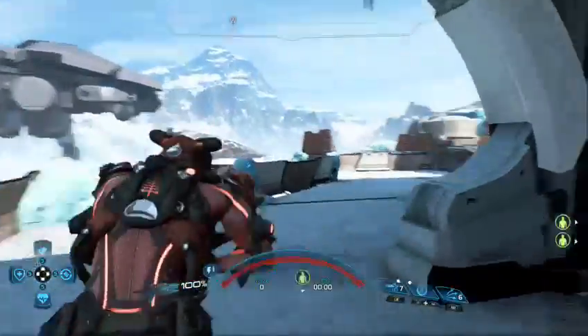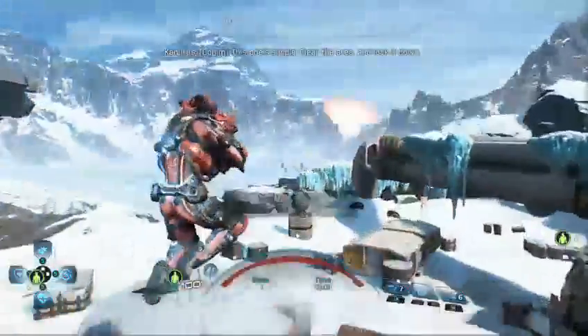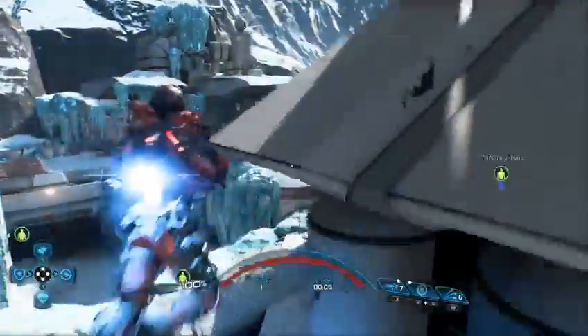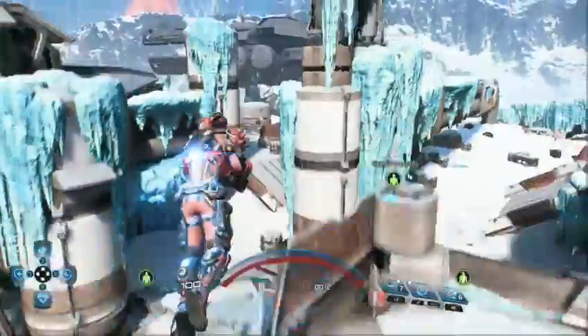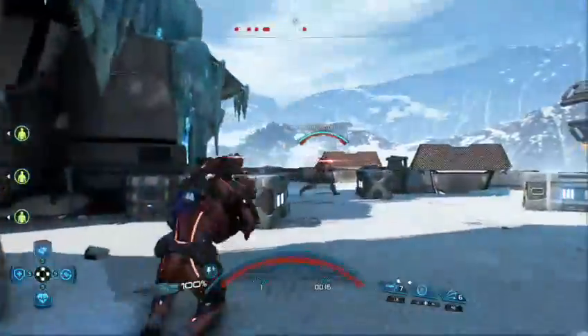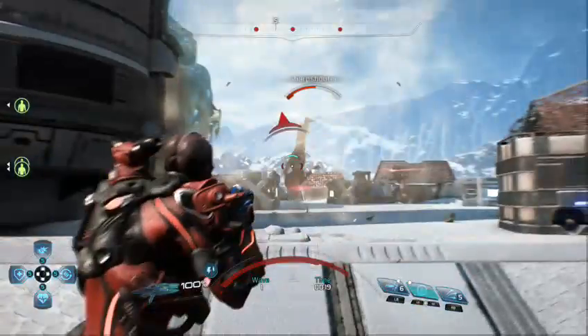Here we are once again, back at Firebase Icebreaker — one of the dailies. Get ready with the combat powers. At least we're fighting the Outlaws. Let's freeze them and give them a good old Concussion Shot.